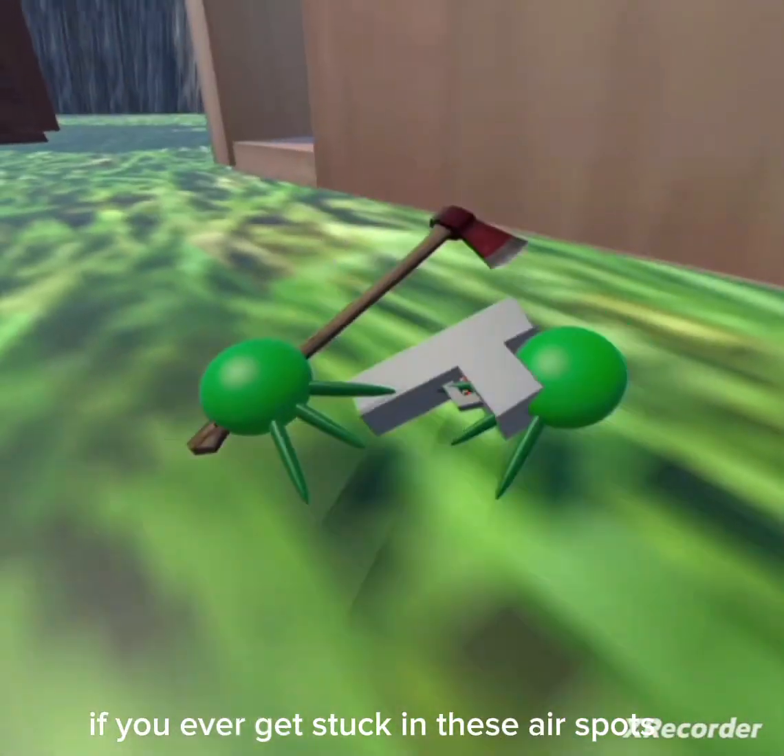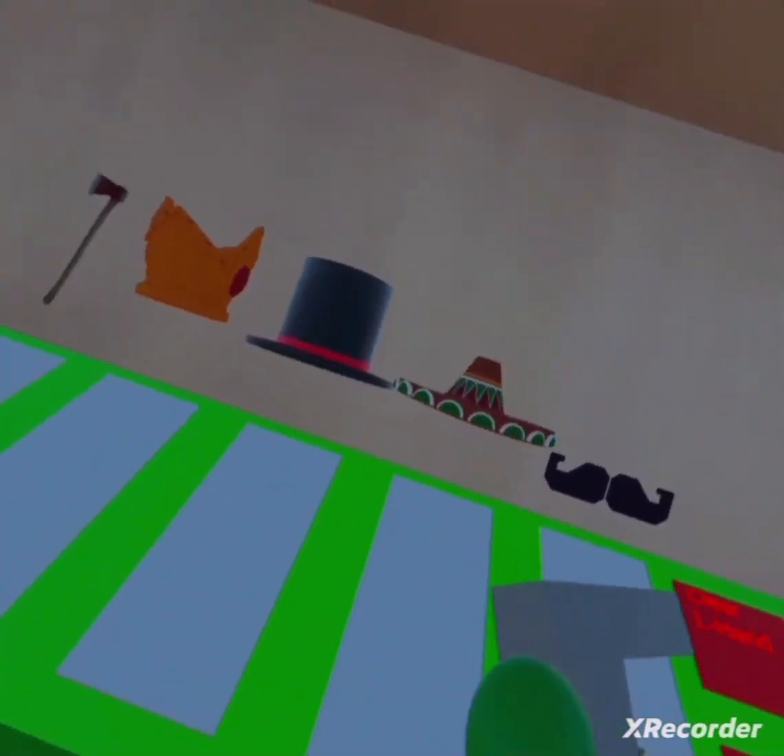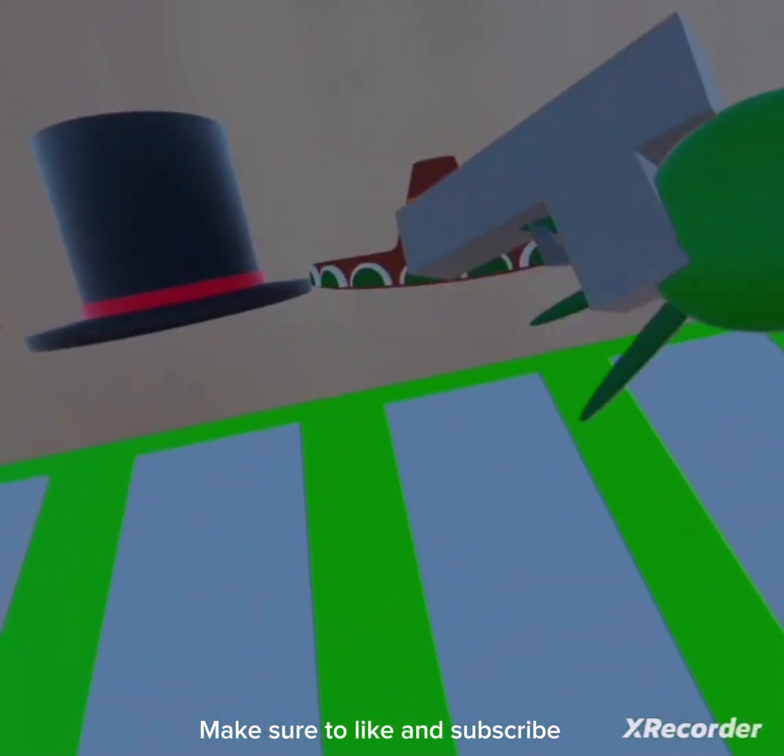If you ever get stuck in these air spots, just press the Oculus button and walk in real life. Make sure to like and subscribe.